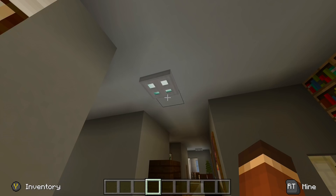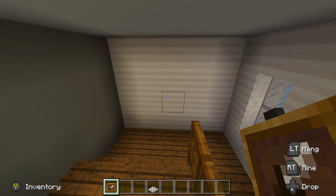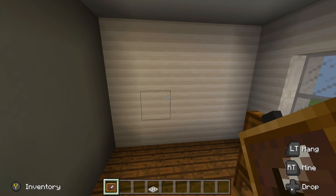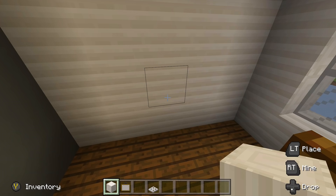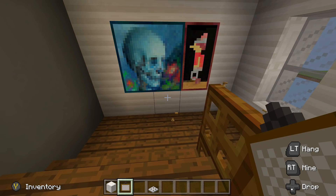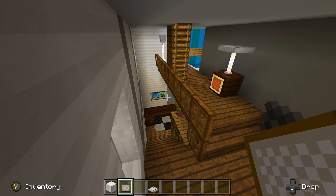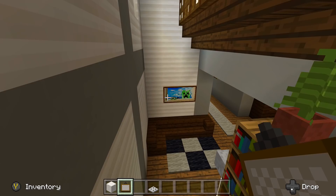Over on this wall place a two by two and a one by two painting — try to get the darker looking one. That's all the decoration for this area. There's all the staircases to get up there and this whole little balcony look is done. I really like where you can look out the window here. You could even add another window but then it won't look like the house from the front.